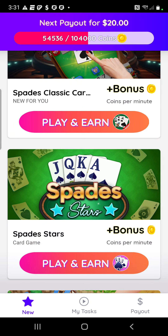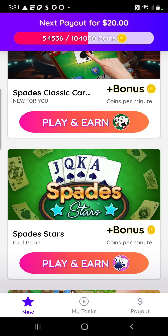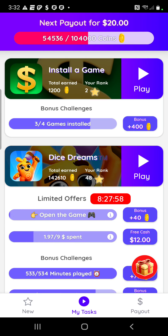On each game it doesn't actually tell you how many coins you're going to get — you have to go to 'My Task' at the bottom. So let's go to My Task. Right here it says install a game, you get 400 coins. Each coin has a dollar value — I think it's 5,000 coins equals a dollar, which you'll see when you go to payout. These are the games I have installed.